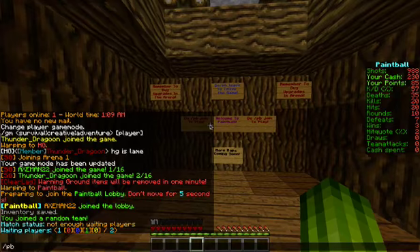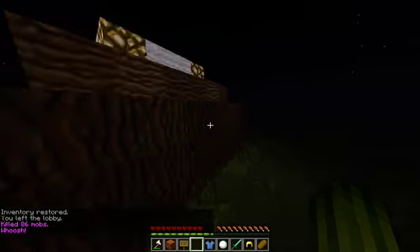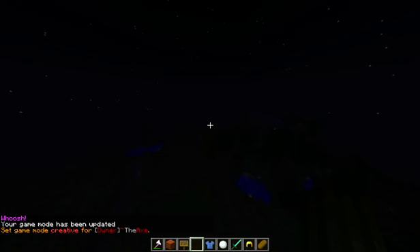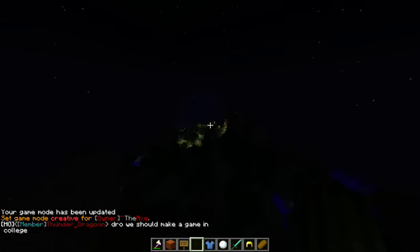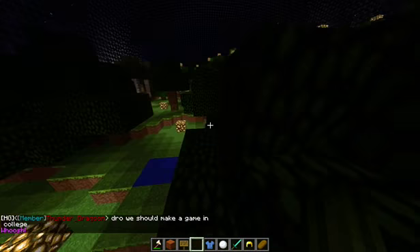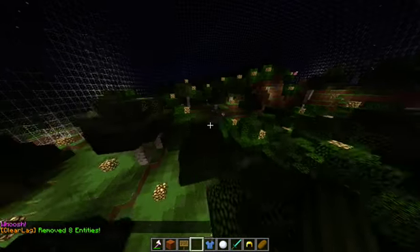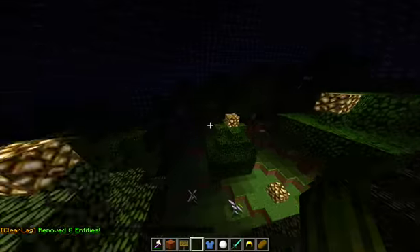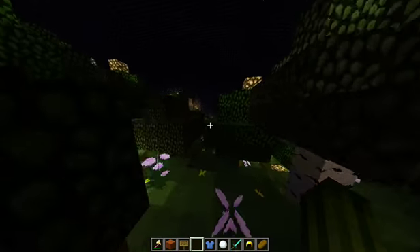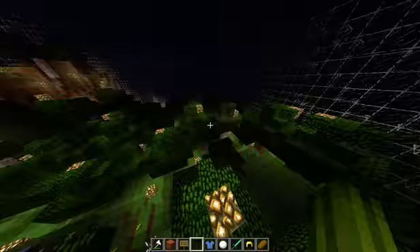Let me show you what the actual lobby looks like. Here is the paintball lobby. Here is blue spawn and then here is red spawn on the other side of the map — it's all the way up here. You spawn and get spawned with snowballs and just have at it. You can use the trees to your advantage. This is just one arena, so there are going to be a lot more arenas — I just have to set them up.